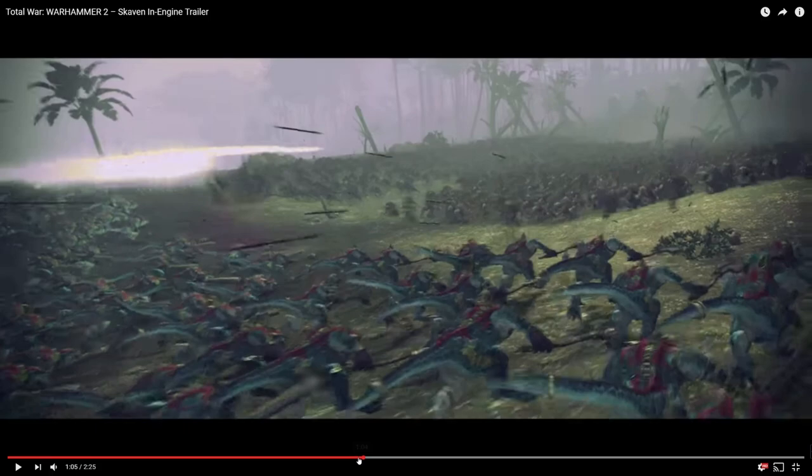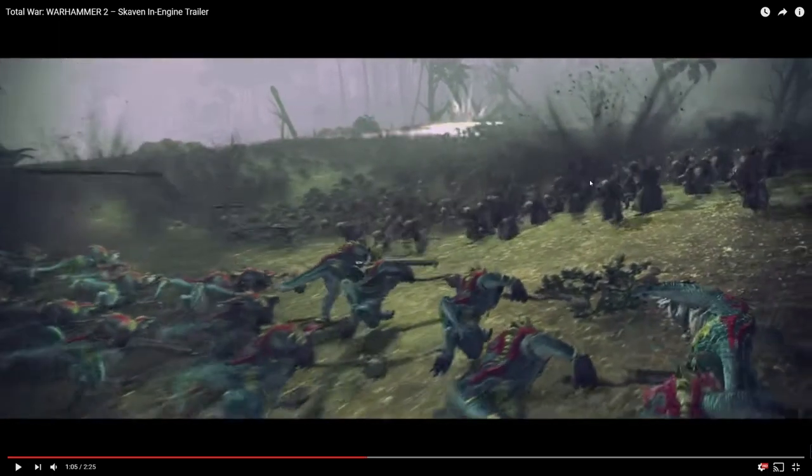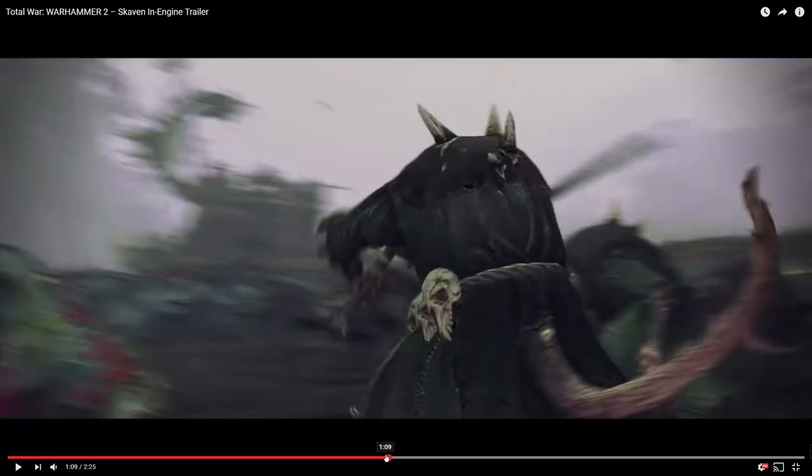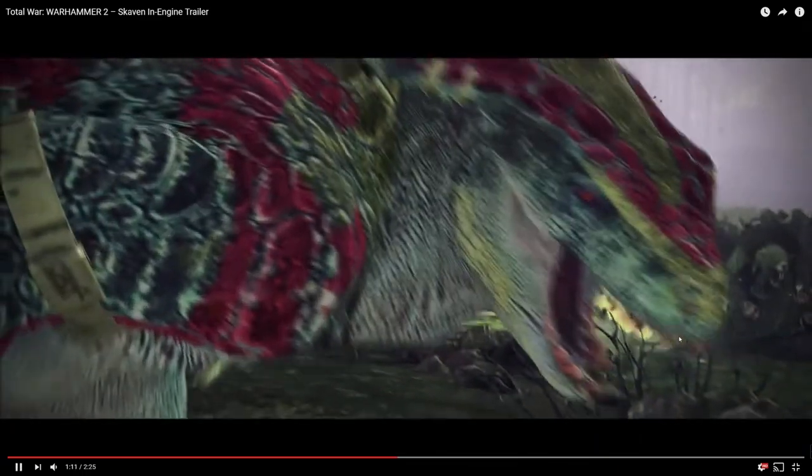Jumping back here — we jump around a lot in this video because so much happens so fast. These look like plague monks, not with censors. There are plague monks and plague monks censor bearers. I think the censors are right here. They look like they have a smock on, like a normal monk habit, but they've got actual weapons involved. There they are — there's a censor bearer right there. That big huge mace with the glowing ball on the end of it is a plague censor bearer.